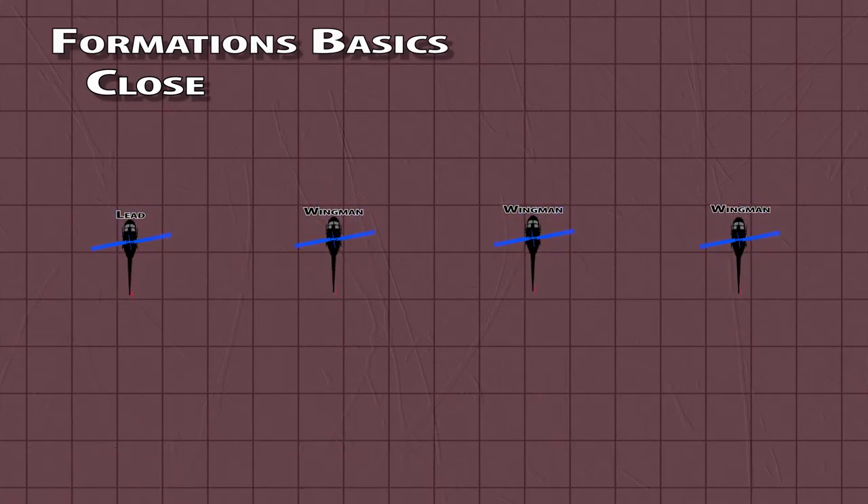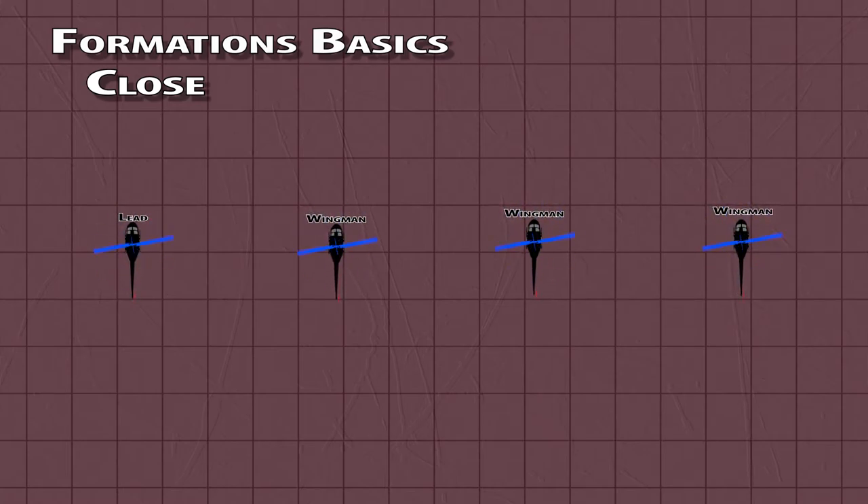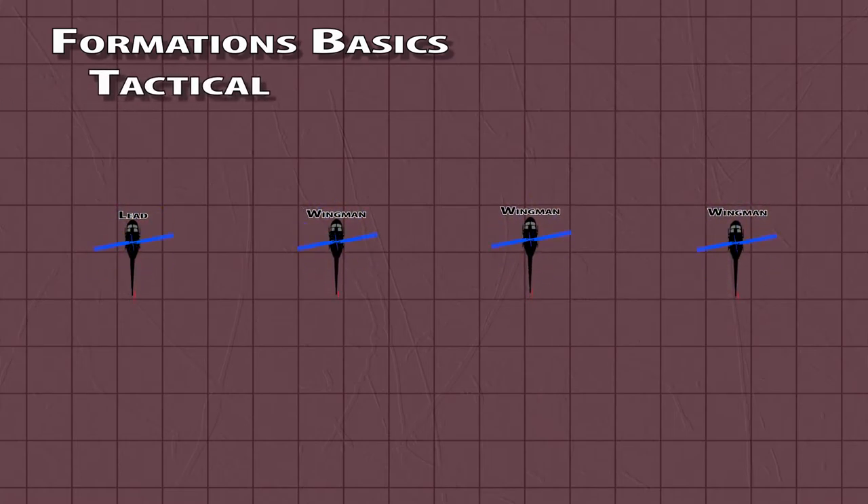If behind another flight member, wingmen should also take some vertical separation. Lead must make sure not to use sudden turns and not to bank too much when turning. Ideally lead would call turns on comms. Tactical formations are where you'll spend most of your time. These are largely the same as the closed formations but pushed out much further. You'll mostly use echelon, line abreast, or line astern, with aircraft pushing out to three-quarters to 3 miles between one another.